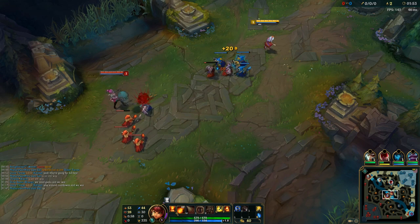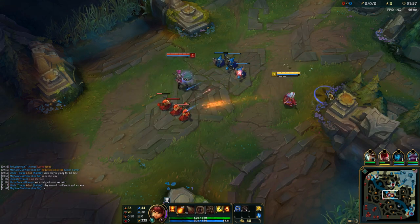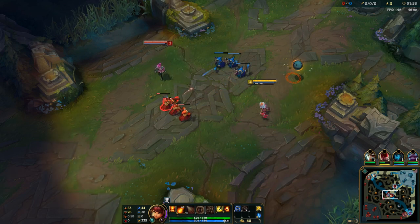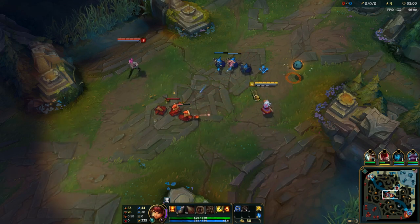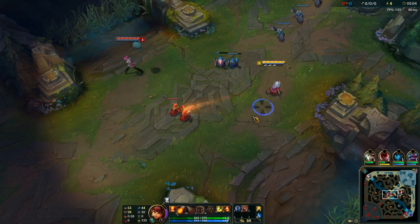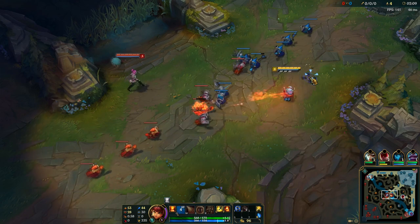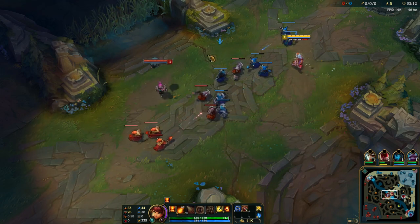Since her Q gives mana back on a kill and the cooldown gets reset or cut in half, it makes her really easy to farm in lane, especially against other ranged champions or even push champions, because she can farm under tower quite easily with her Q, and also farm in lane quite safely with her range and her auto attack range.